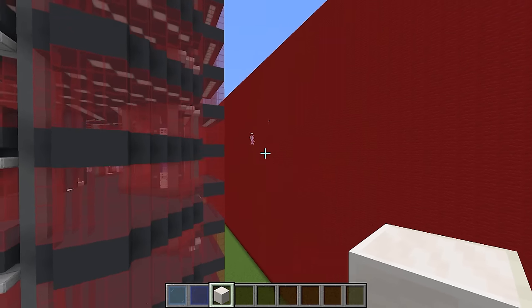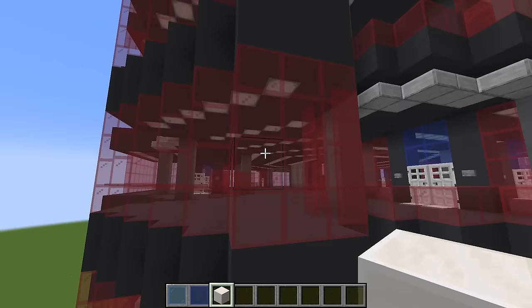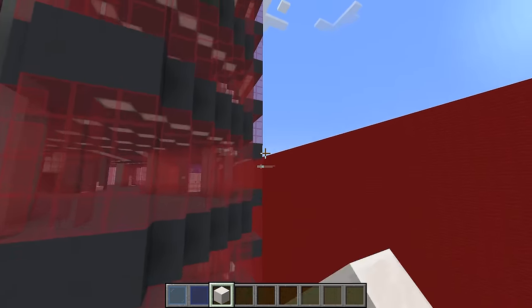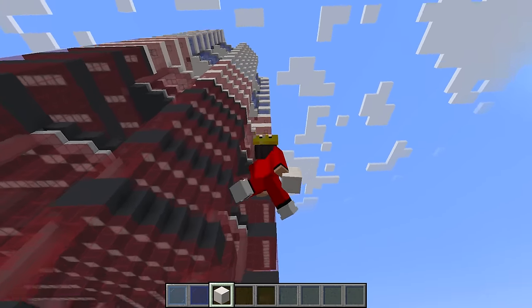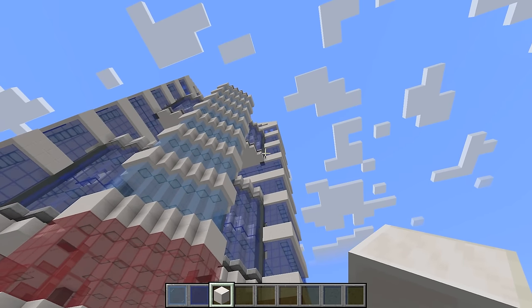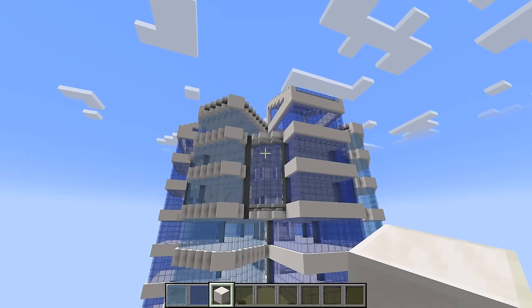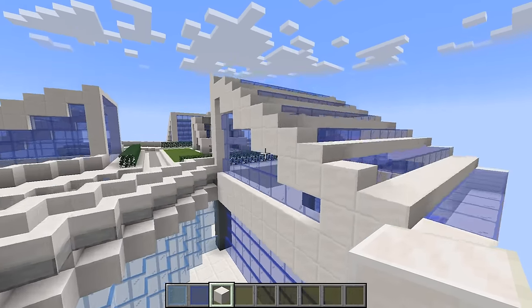I want to start doing something really evil, like stealing all the cake in the world and eating it. That's not that evil, Axie. Come on, follow me to the very top of the skyscraper. I want to see how the view looks from up here, and maybe we can even build a viewing deck to see the rest of the world. That sounds super cool — then we can watch Wudo and know his every move.